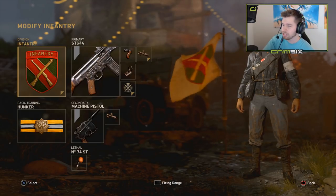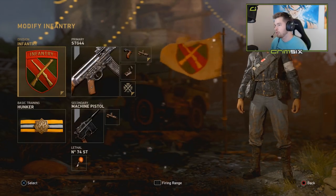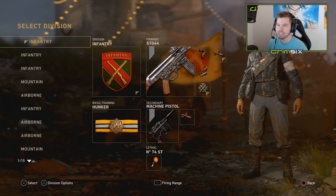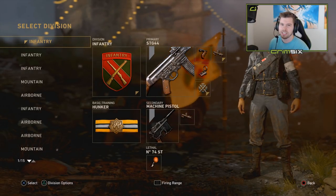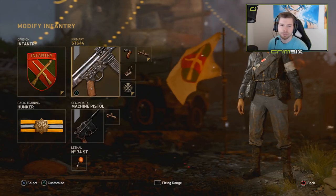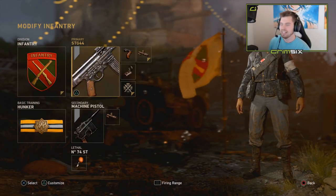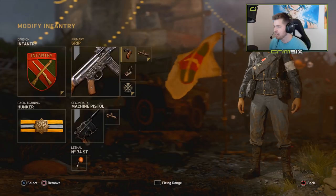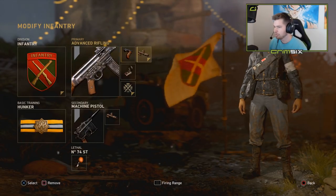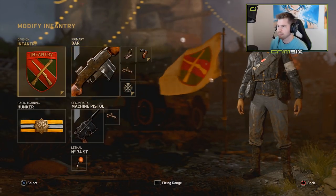It is again minor differences. My class setups are pretty much the exact same thing with just a difference in the weapon. Right now I have one STG class. I really don't think it's all that good, especially not in SnD. This might be good for like long range hardpoints — maybe like last hill on Gibraltar or first hill on Ardenne Forest. Other than that, I don't even know why I have this class. It's grip, long barrel, red dot. And then right here on the BAR, this is my main class.